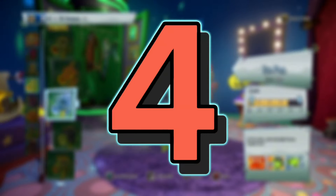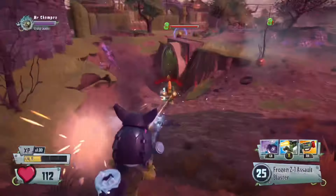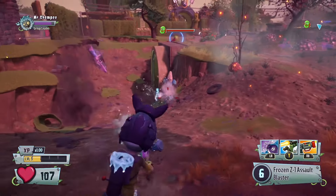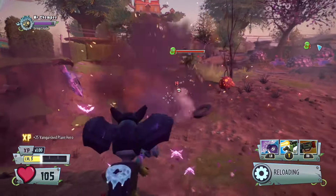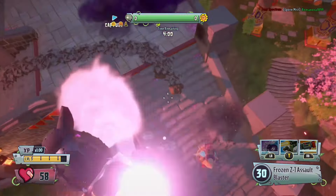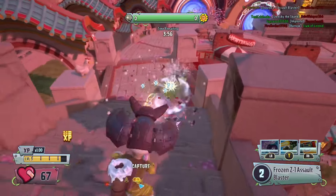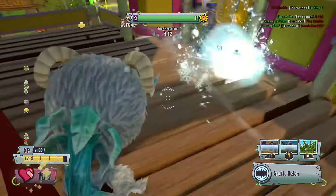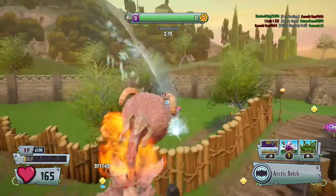Starting off with number 4, we have Frozen. While Frozen is down this low, hear me out. Frozen is a very good ability since when you hit your opponents multiple times you can freeze them so they can't use their abilities or shoot back. It's just simply too situational. It can be good if your opponent is only going to rock like Super Brains or Torchwood or a Mech or something, but besides that, Frozen characters just don't have that much going for them.